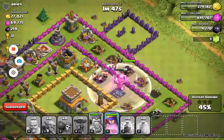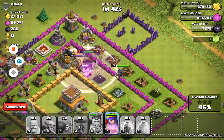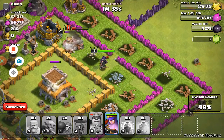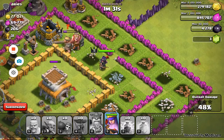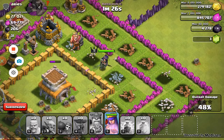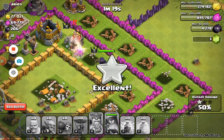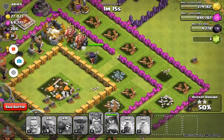I gotta rage up my Barb King. My Barb King's fighting the other Barb King right here — that's fine. My queen's going for the Town Hall. I think we might get the two star, yeah probably. The King's just gonna stand there. I can rage up my queen right now because she's gonna get the Town Hall and that's probably gonna do the two star.